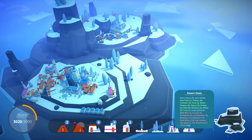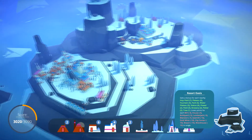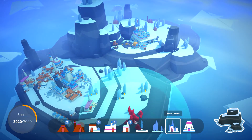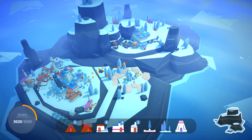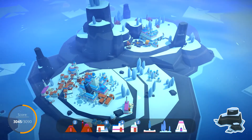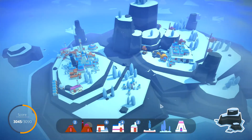I could just place it down to get an achievement, because that's why I placed it last time — it gave us minus something — but let's just leave it for now. We have another Resort Oasis, so we're just gonna put this one out here. That's gonna be our little resort oasis. Awesome, nice.